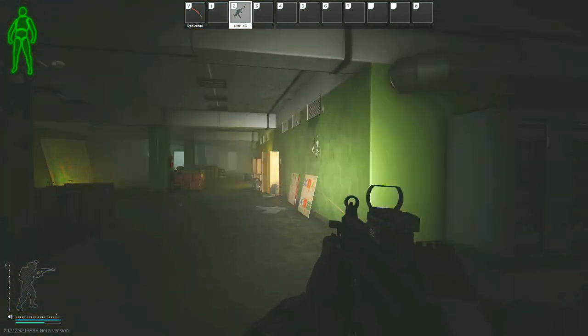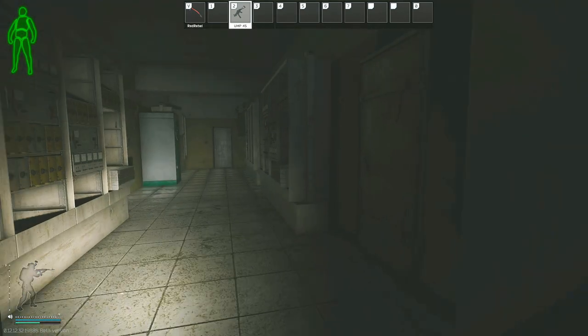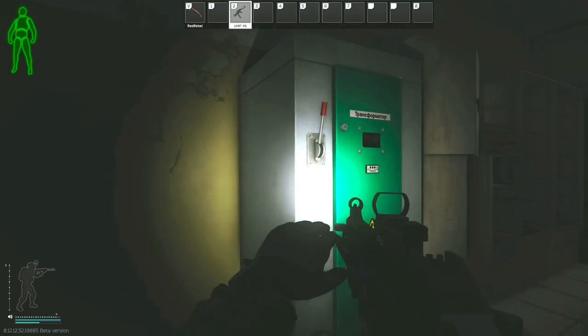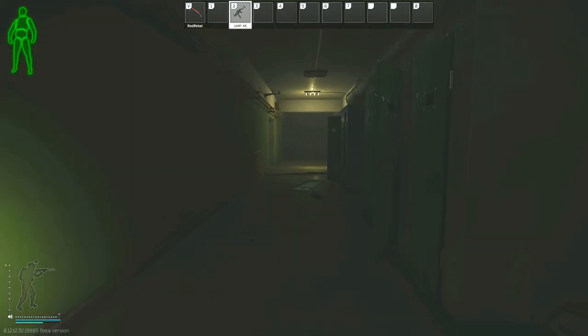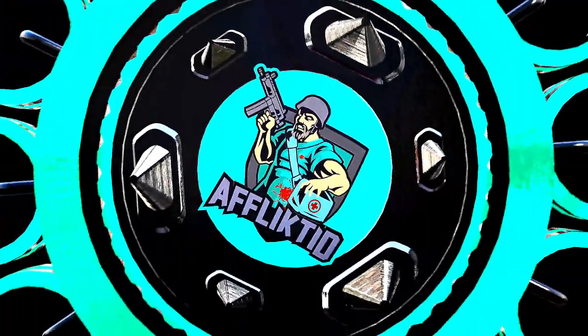You do have to survive and extract. Otherwise, you have to come back and redo this task if you die. I usually hit the power and then try to extract through D2, provided there aren't any extract campers. A lot of people hate going down into the bunker, so now I will also show you a method of doing this task without having to go down into the bunker other than to touch the hermetic doors.